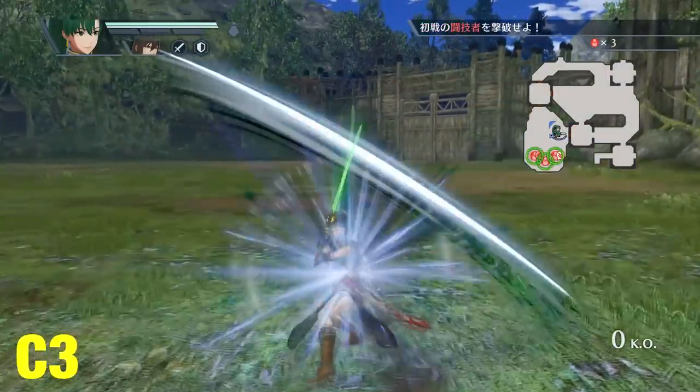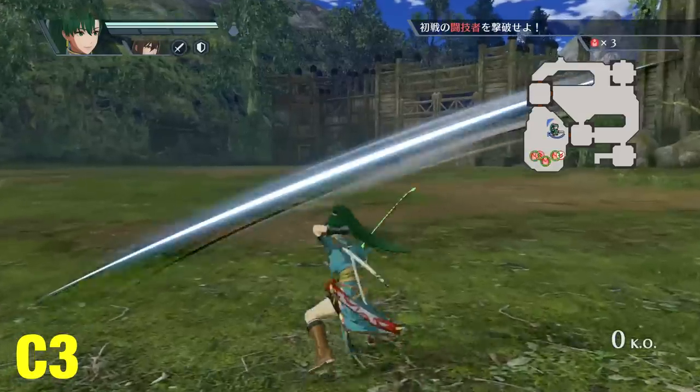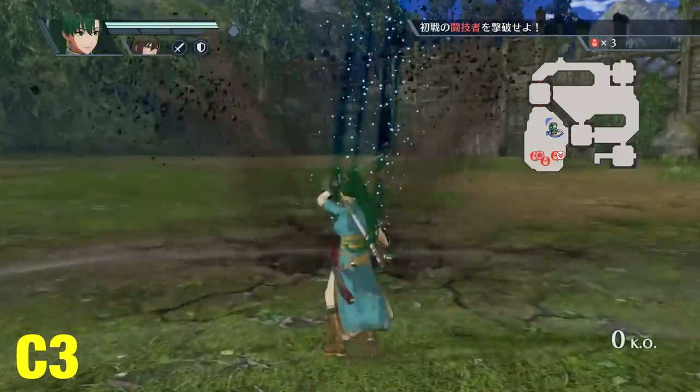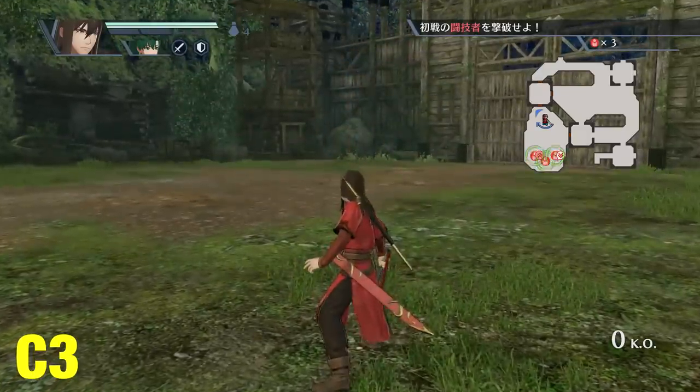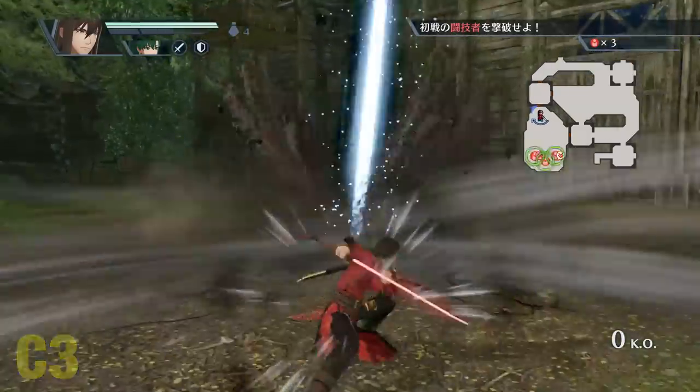Their second combo will have them do a series of spin slashes forward before finishing with a final slam. This attack allows you to get some quick burst damage off in a small area, and is useful for finishing off slightly stronger enemies or weakened generals.